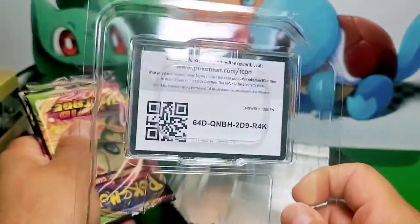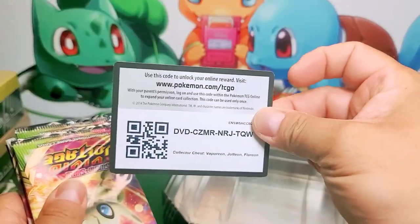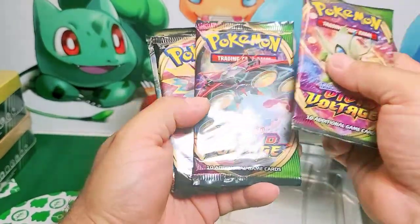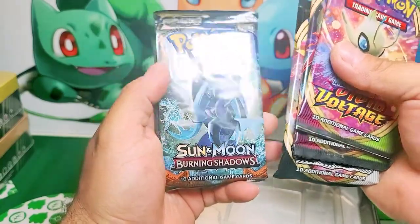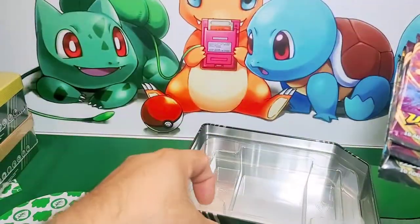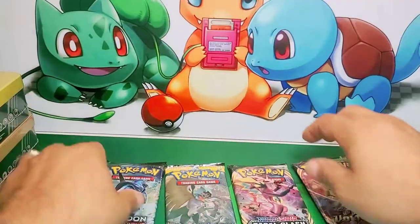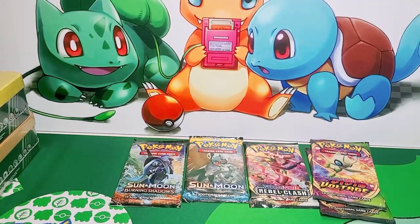Before I forget, guys, here's the code card, and I have another one here that you guys could use as well. Let's see what we have inside: we have a Vivid Voltage, another Vivid Voltage, Rebel Clash, Burning Shadows — yes, yes, yes — and Sun and Moon. Burning Shadows, let's go! I'm going to open them all up and put them here together and open every single one of them. Let's see what we pulled.